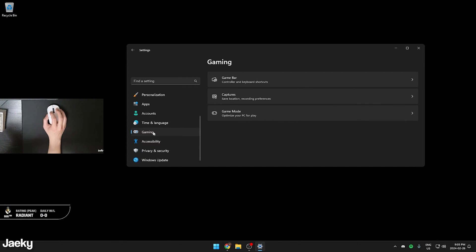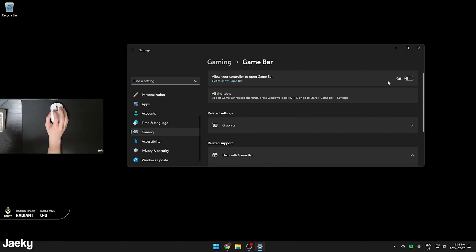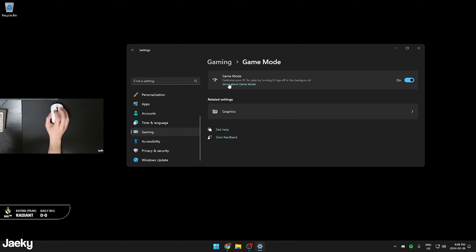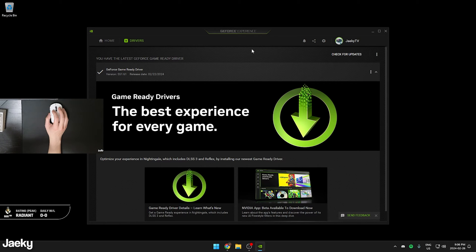Go to the Gaming tab in Windows Settings and click on Game Bar. Make sure Game Bar is turned off — set 'Allow your controller to open Game Bar' to off. Then go back to the Gaming tab and click on Game Mode. I actually recommend you keep Game Mode on — it used to be bad, but it's good now in Windows 11. Also make sure you're on the latest graphics card drivers. If you have GeForce Experience installed, go to the Drivers tab and check for updates.